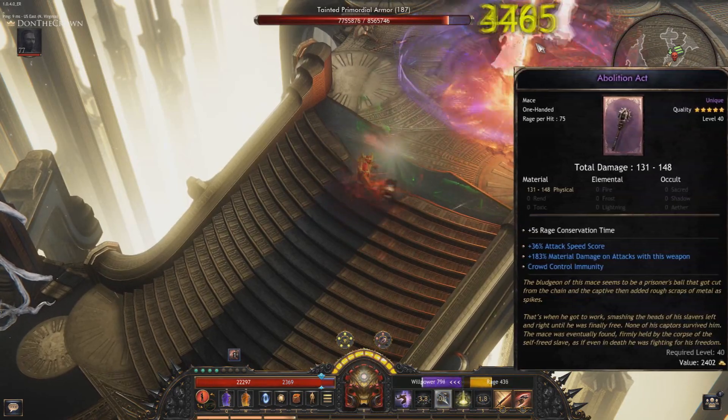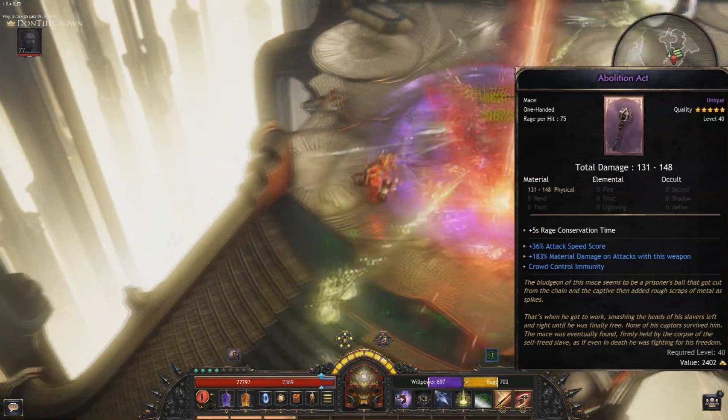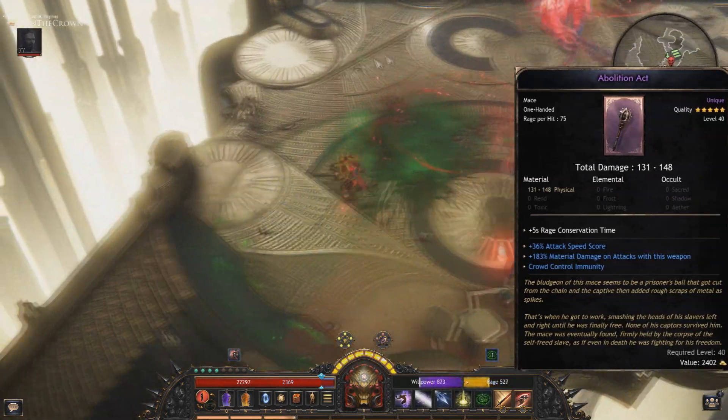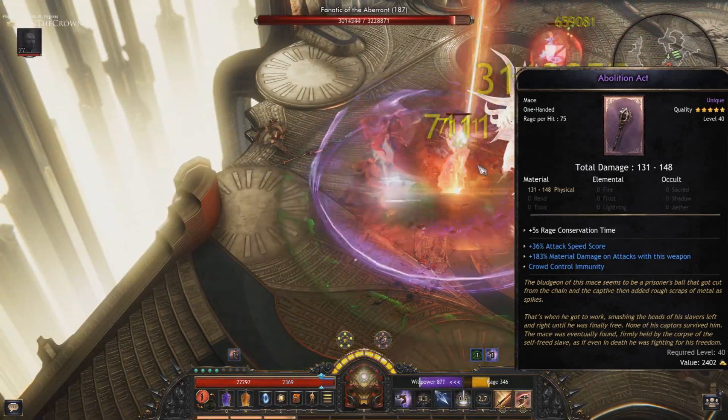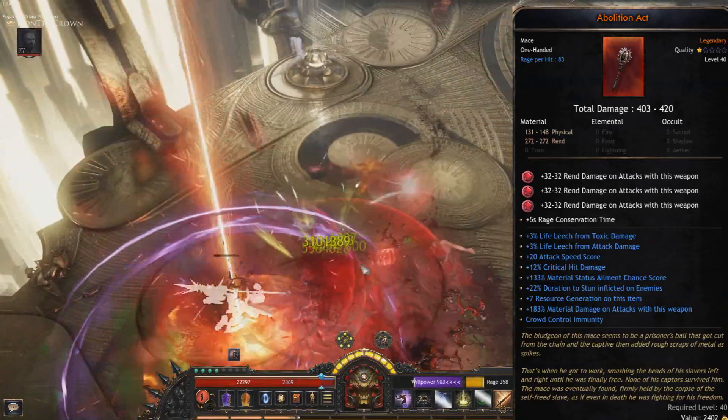I enjoyed using an Abolition Act to level, but it was sadly sitting in my stash collecting dust, waiting to be vendored. And then I found out that you can upgrade your uniques to make legendary uniques.